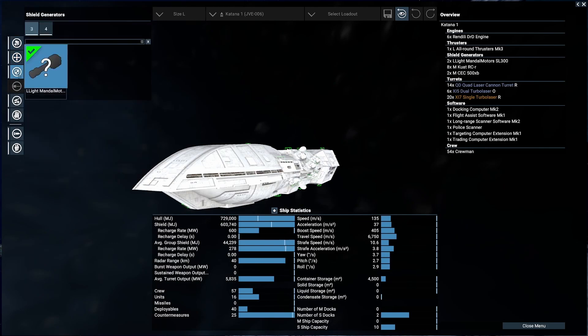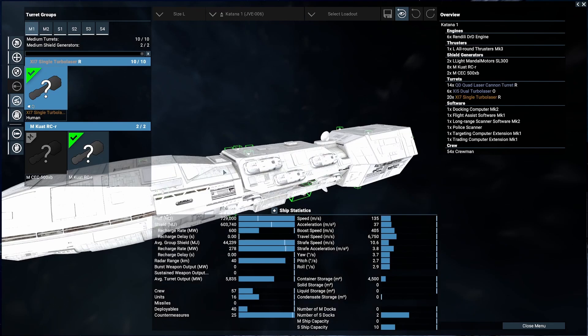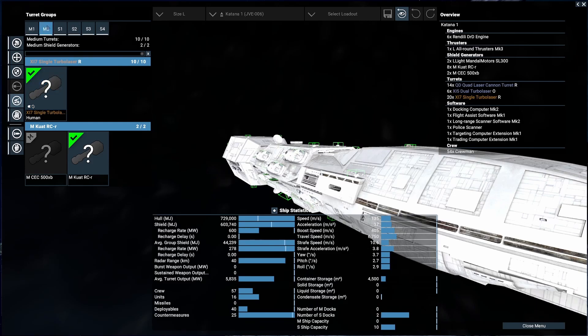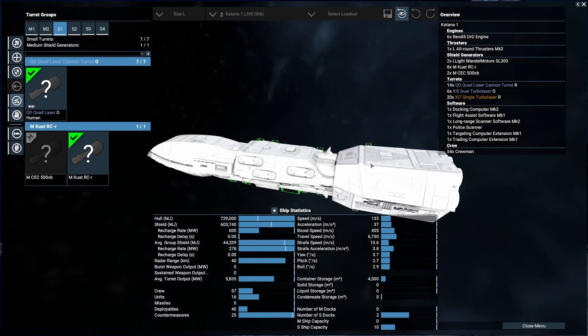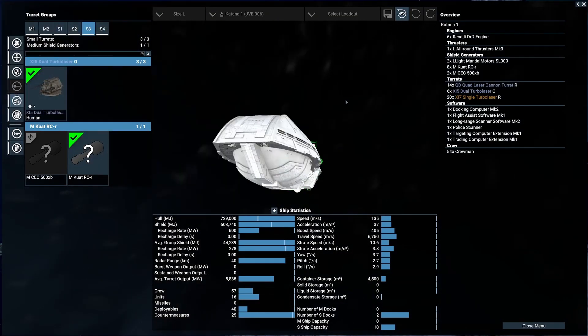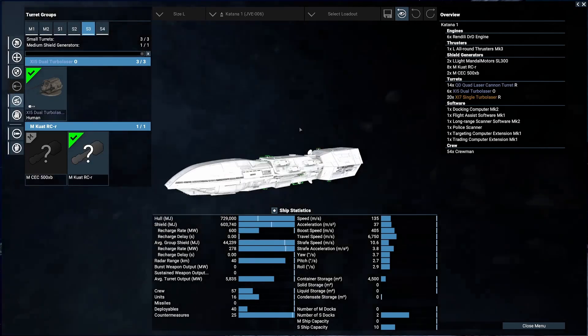We've got all-around mark threes — light Mandal Motors. If anything says light or extra light, you want to go with Mandalorian Mandal Motors for sure. We're rocking X17s — they're okay, not the most range or rate of fire, but they hit pretty hard. We're running 20 of those, 10 per side. For small turrets we're running the QD quad lasers — you can pick those up at Mandal Motors, they're the orange-tip quad lasers. We also have X15s on the front, which are some really good turrets.